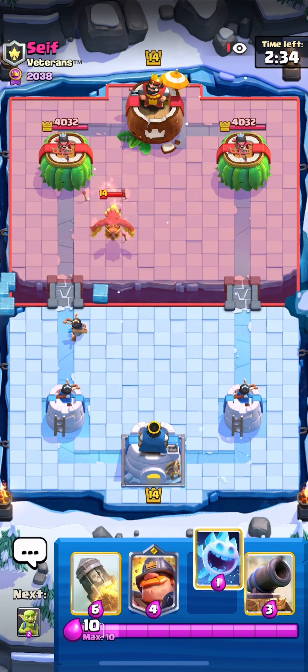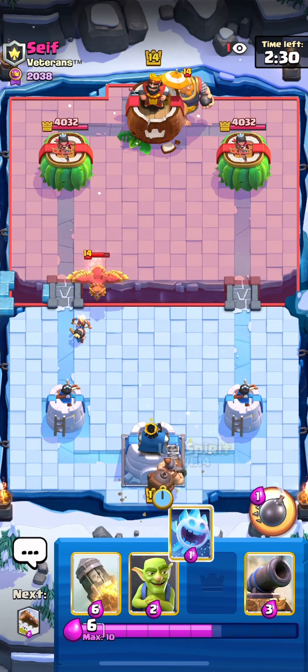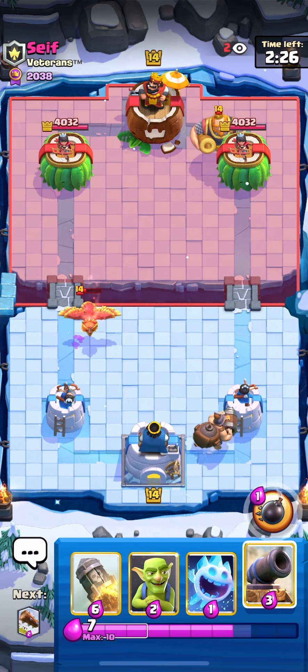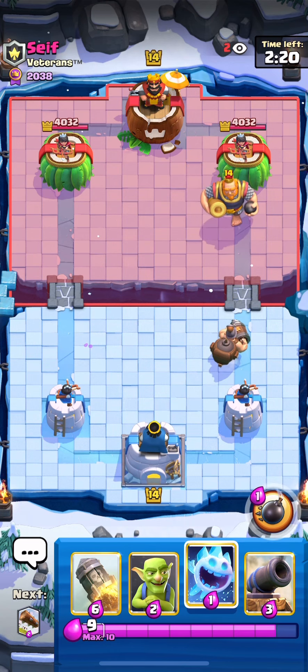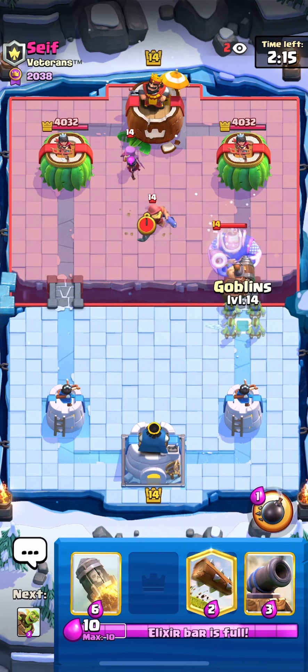Our opponent here is going to be playing Royal Giant, so you always want to go with Mighty Miner in the back, stay in lane to defend the RG. I always like to go for an early cannon so I can cycle back to another one just in case.